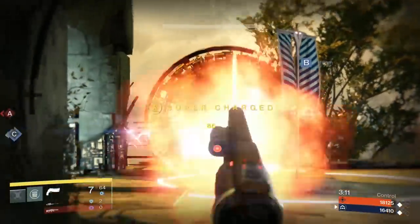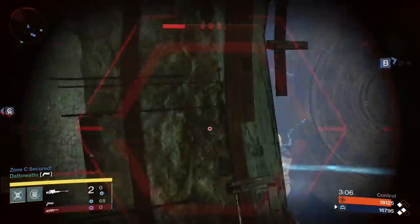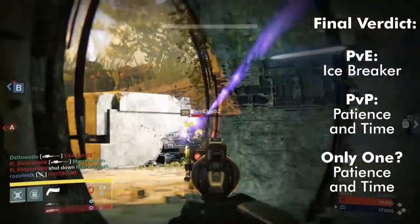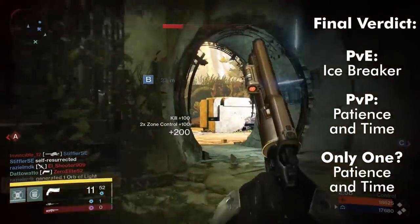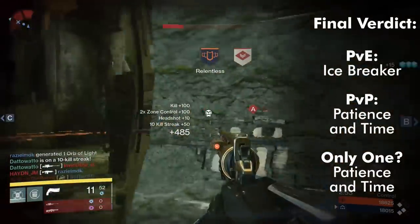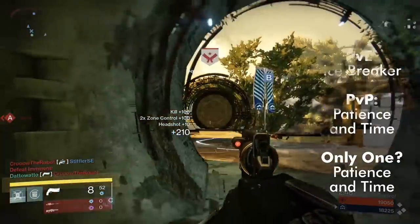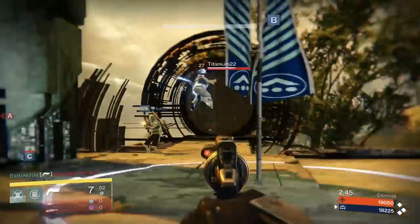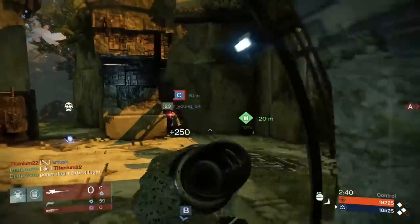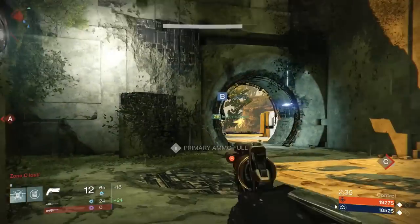If you can only get one of these weapons and you do PvE and PvP equally — a 50/50 split — I would go with Patience in Time. Patience in Time is more better than Icebreaker in PvP than Icebreaker is better than Patience in Time in PvE. For example, I gave Icebreaker a 16.5 out of 20 combining both PvE and PvP categories, and I gave Patience in Time a 17 out of 20. Having Patience in Time over Icebreaker in PvP gives a greater benefit than having Icebreaker over Patience in Time in PvE.